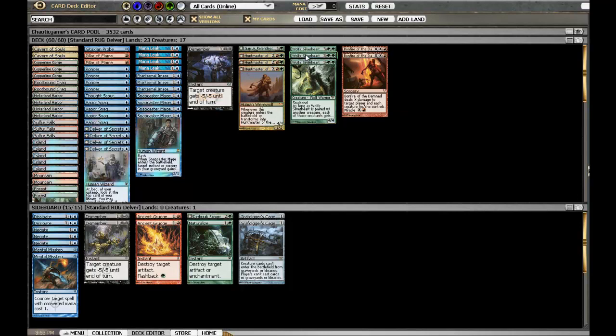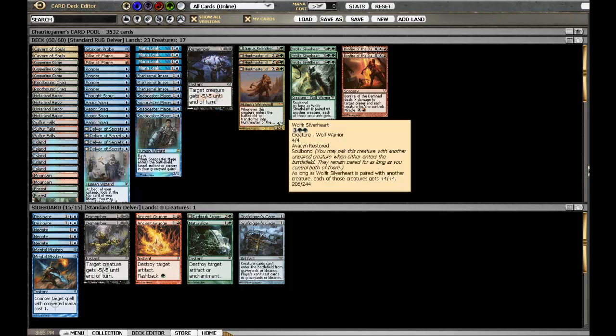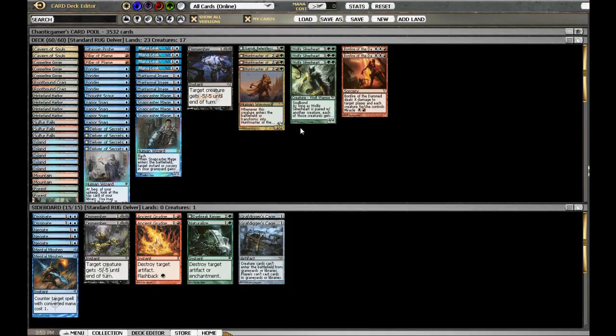Wolf-Heir Silverheart just pumps all your guys and makes them as big as a Titan so they can trade with him, which is really important. Having a 6/5 Snapcaster Mage is really good against some of the Titan decks because by then they're usually at low life, and that forces them to trade the Titan they just played for your Snapcaster Mage, who can also be flashed in end of turn to pair with Wolf-Heir Silverheart for a surprise attack.